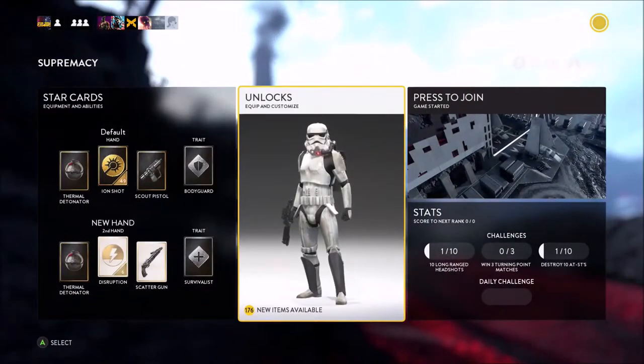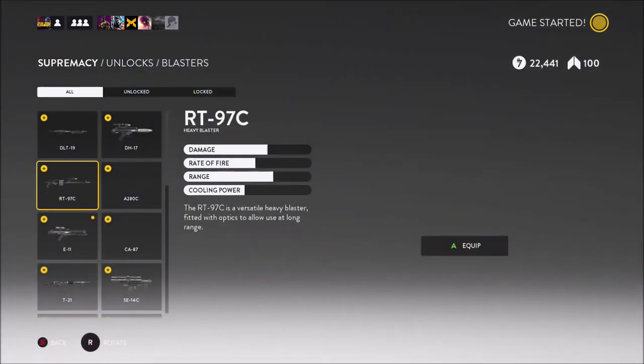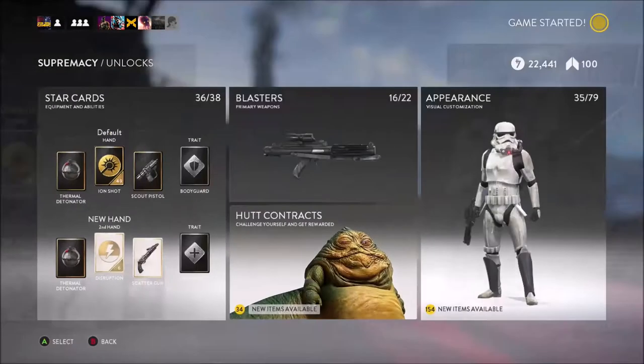And since this is the generic class, we're going with the regular Stormtrooper, and for the Empire, the E-11, and for the Rebellion, the A280C. Let's hop in this game of Supremacy and test out this loadout.